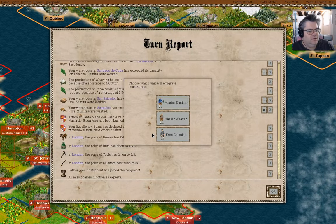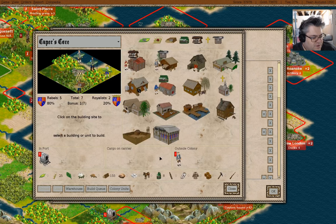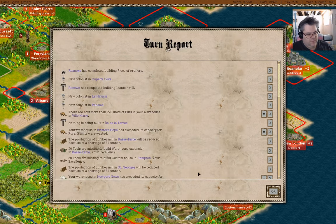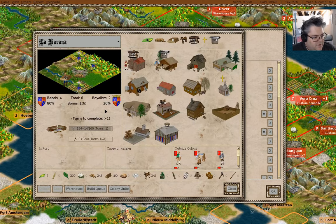Free colonists. Roanoke has completed, new colonists here. You can be in here, and we can build a custom house. La Havana.